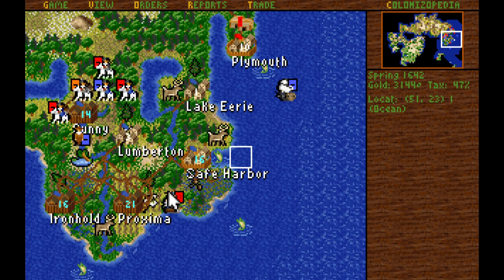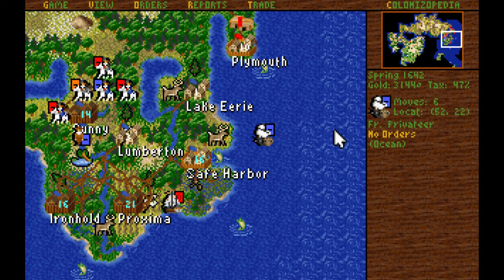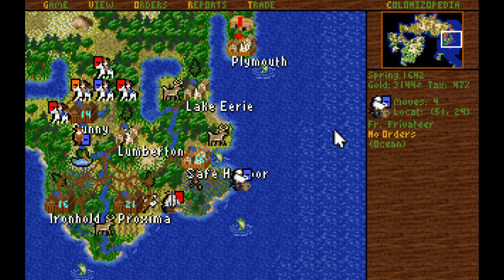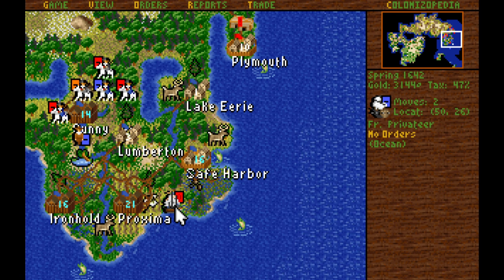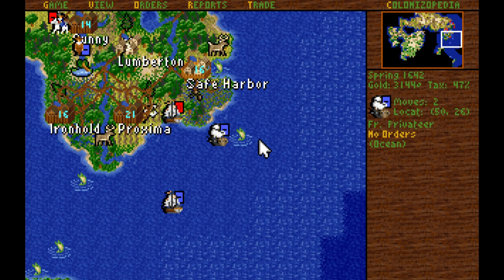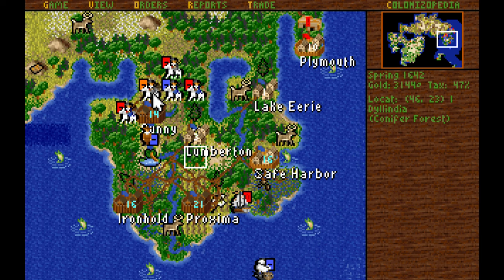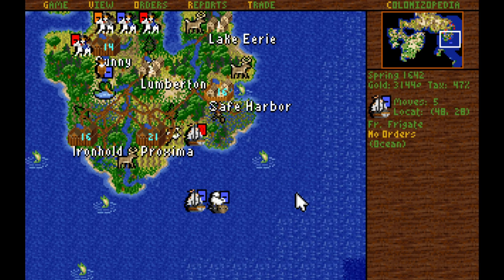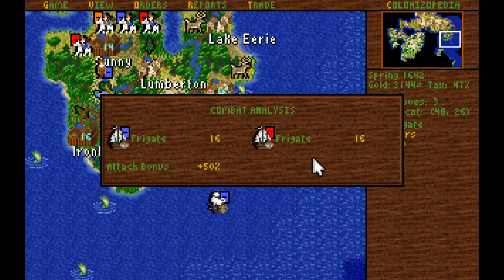I could take a shot at the English frigate with my privateer because I would have times 1.5 times 1.5 — so 8 multiplied by those gives me a result of about 18 strength in comparison to the frigate's 16 strength. But if I'm going to do that I really might as well just attack with my regular frigate. There's no caravel here to guard at the moment, and once again the English are continuing to harass me, so I think it's completely justified in taking the fight to them.